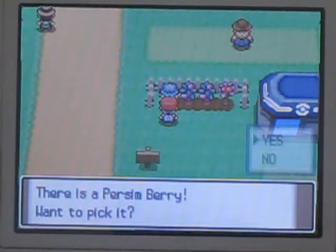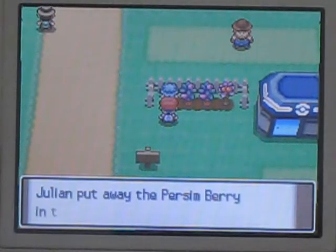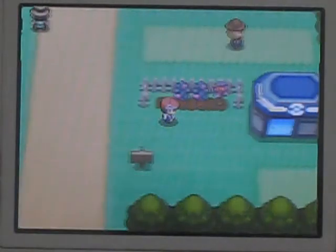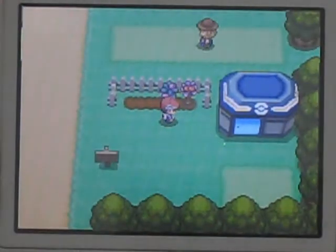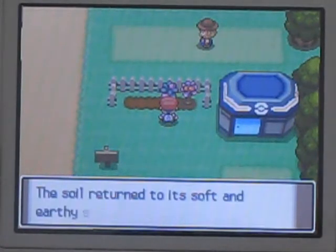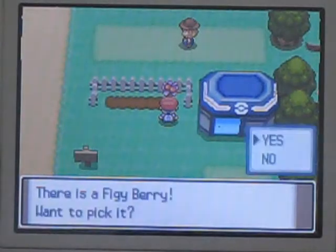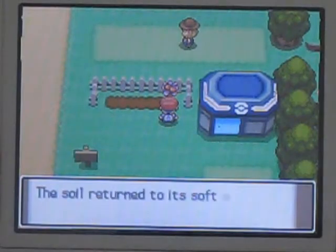There are some berries over here that I haven't collected. There is a Persim Berry - want to pick it? Yes. Persim Berries heal confusion, they're quite handy. What's over here? A Nanab Berry, and I'm assuming the one next to it is also a Nanab Berry because its sprite is exactly the same. And I was right - yay for logic. And this is a Figy Berry, derived from the fig of course. And it stopped raining outside - that's good.